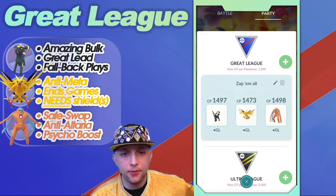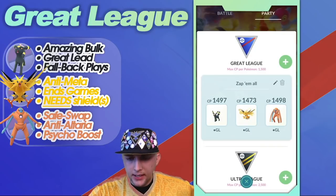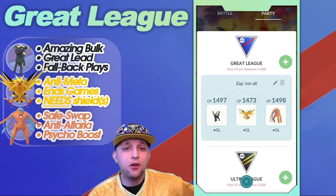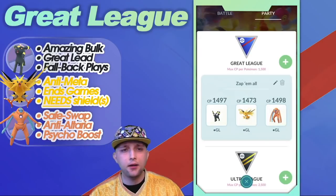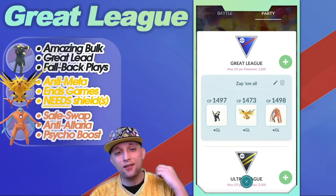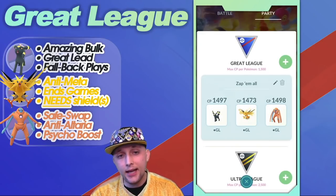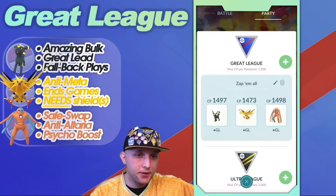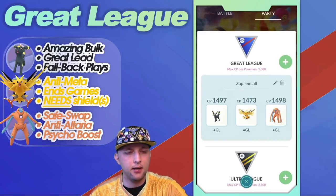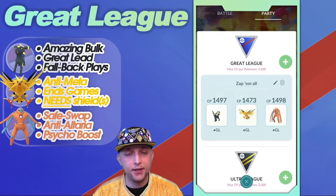Now Zapdos — obviously, I'm Team Instinct — but its functioning role against the Great League meta is as an anti-meta Pokémon. I honestly feel like Zapdos can function so well as an anti-meta Pokémon that it's basically meta. It's such a strong anti-meta pick that it IS a meta pick, if that makes sense.